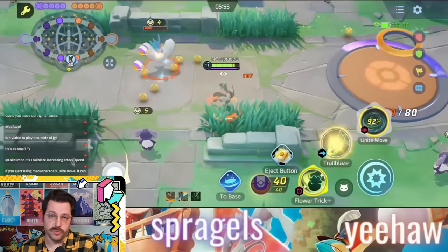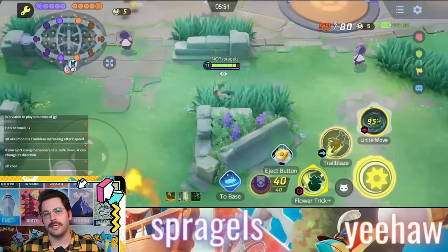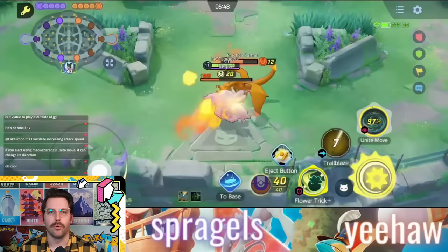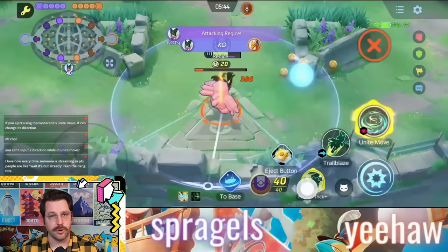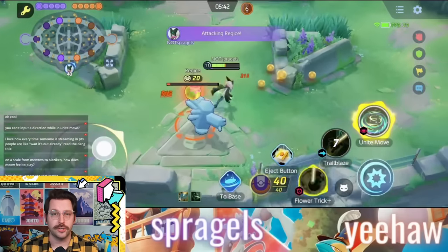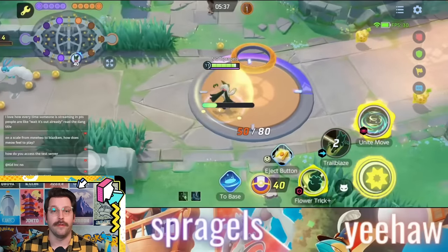The upgrade to Flower Trick gives you a bigger explosion area of effect and increased move speed after you use it, so you get to hit and run more effectively. The big thing to be aware of with this move is you have to trigger it — you have to detonate it. Make sure you are doing that, because otherwise you're leaving a ton of damage and area-effect damage on the table.